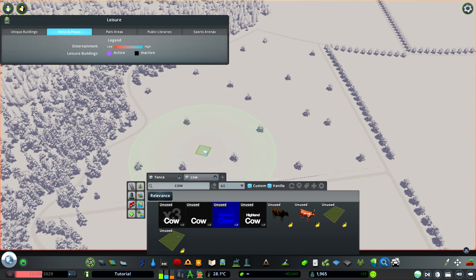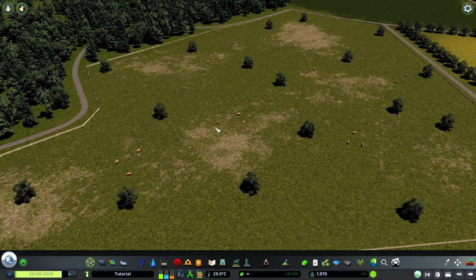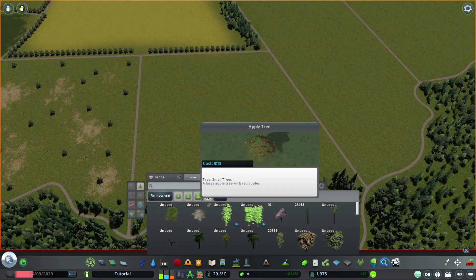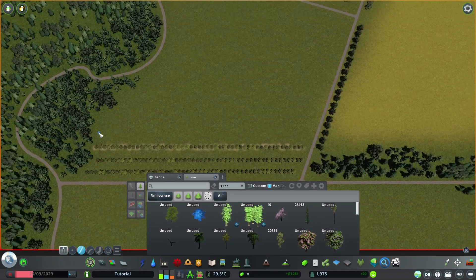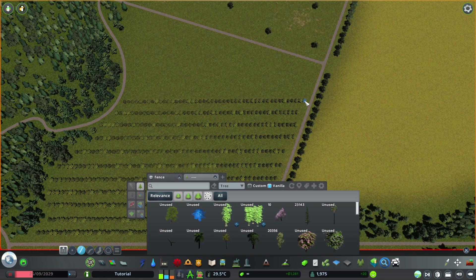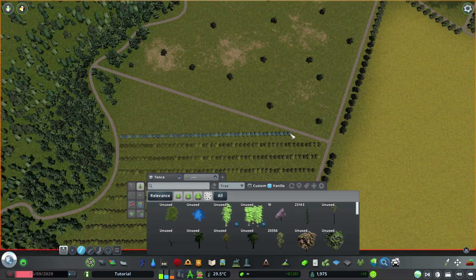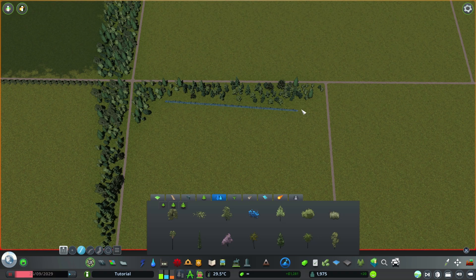These ones always work — so unpause and there they spawn. Another option would be an orchard, using for example the apple tree from the vanilla game. Of course you can use the same method to add some other plantations — like I like to use the rhododendron to add some berry farm or whatever — just do the same: line per line per line.